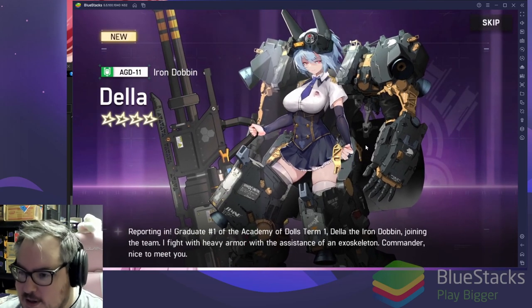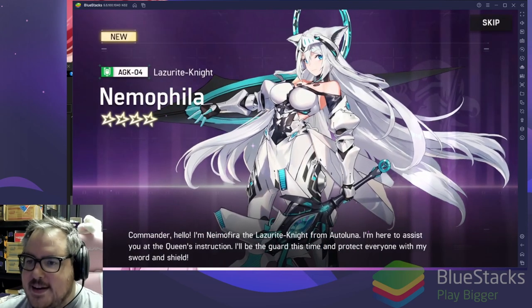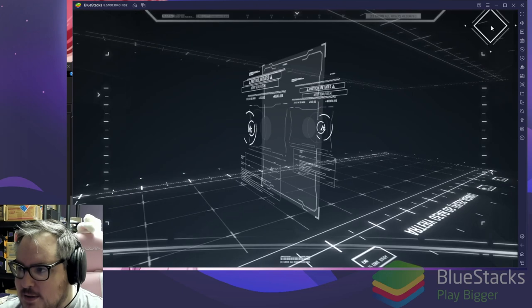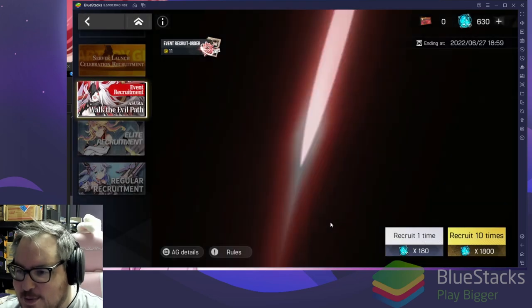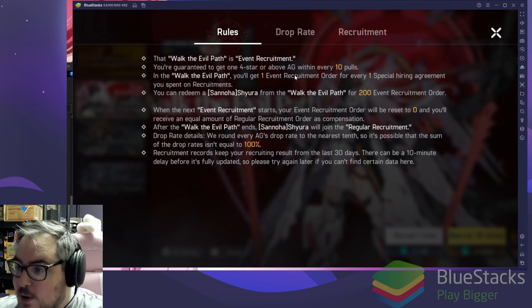Dela — our first four-star on this banner! Winnie — oh, that's a three-star. Meko again. Nemophila — that's a name! Looks like a tank of sorts. Let's do one more random pull. Four-star: Heidi Guard Spider — she looks creepy as all heck! So the rules: you get guaranteed one four-star or above every temple pull.